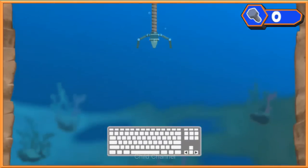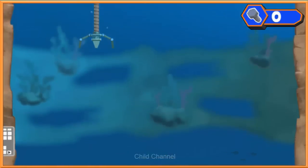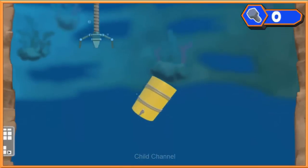Press the left or right arrow keys on the keyboard to move from side to side. Watch out for things in Whirly's way — they'll slow her down.